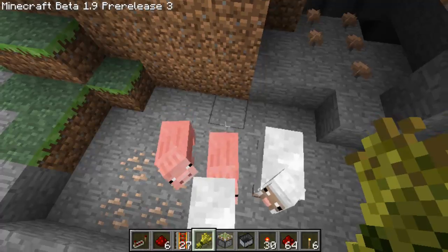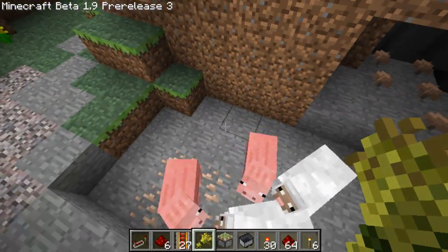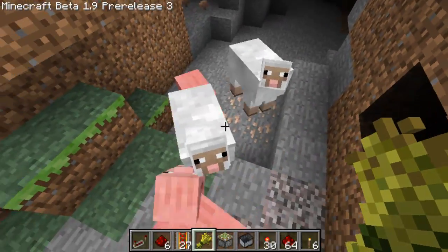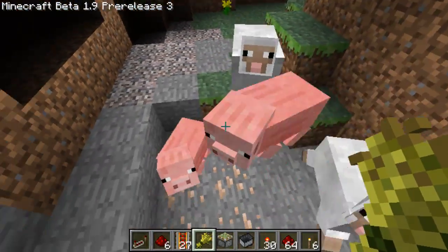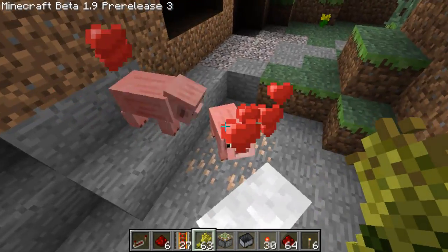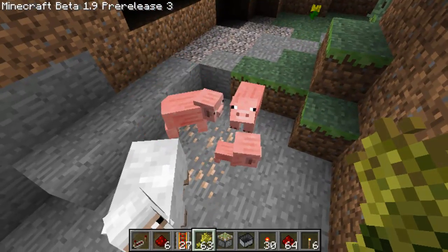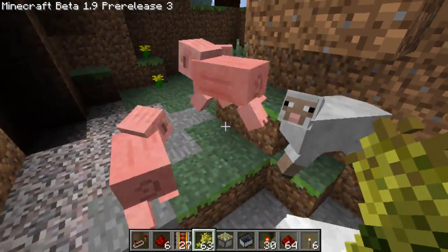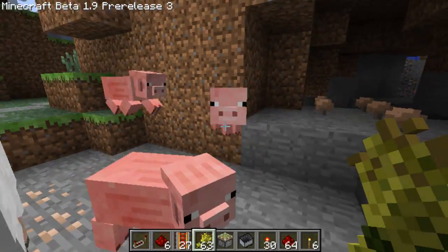To breed them, you're going to need two of the animals and some wheat. If I can just get these pigs together — all we have to do is right click on one of the pigs and then right click on the other. They'll start ramming into each other, supposedly making a new baby, which is here, and they have the giant heads.